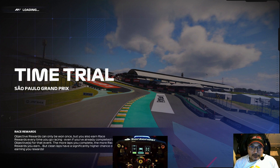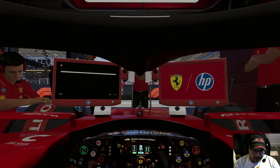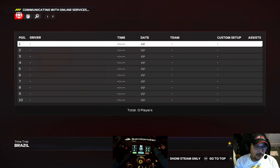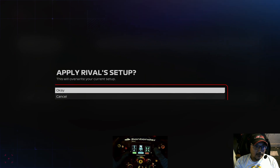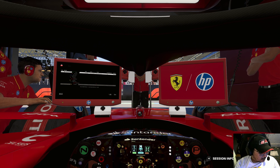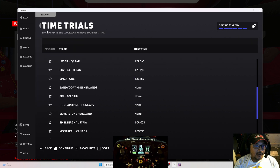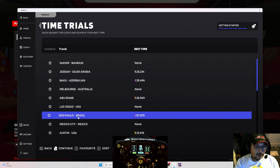We're in time trial today again. I'm just going to show you what Trophy AI is and how it works. I'm going to load up my car — I'm going to use a leader's car. I load up Trophy AI, and this is it. So what I go to is race prep. I want to go to time trials because I'm going to go to Brazil. So I pick Brazil.